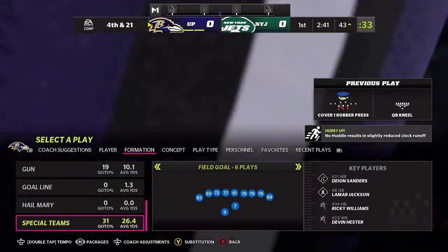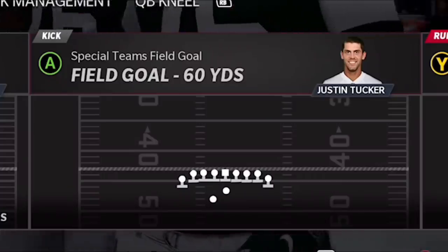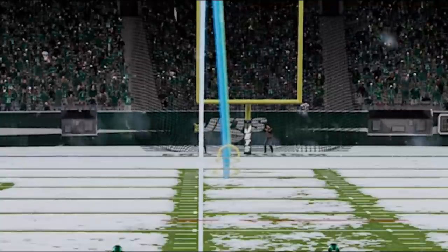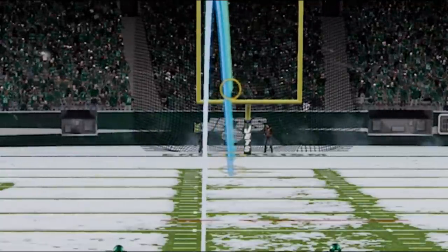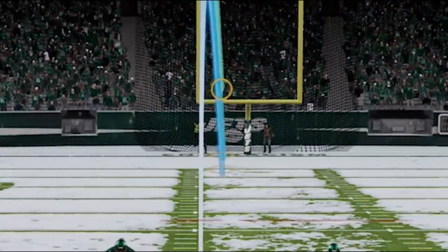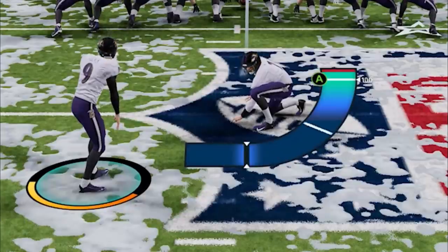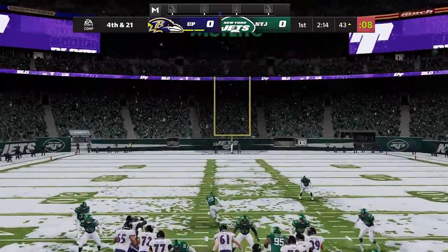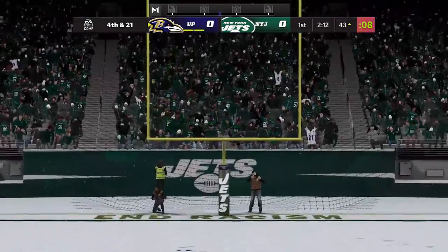Next up, we'll go over special teams. Most people don't know that when you're kicking long field goals, to increase the range of your kicker's foot, all you have to do is pull the left stick down towards you. You can see it dramatically increases the length at which your kicker has a chance to hit the field goal. You'll see how this goes from a kick that would have likely fallen short to one that goes right through the uprights.